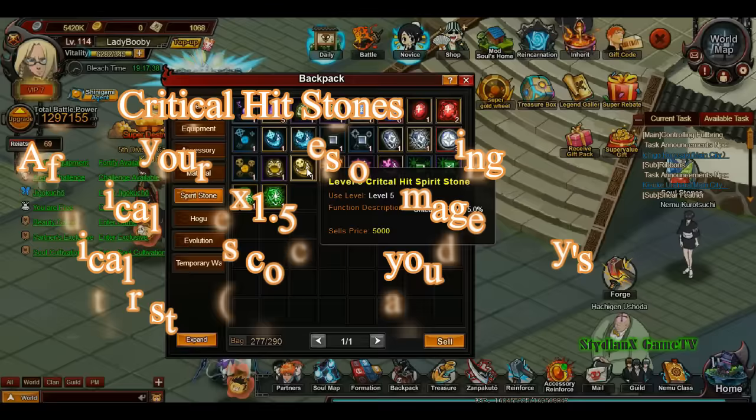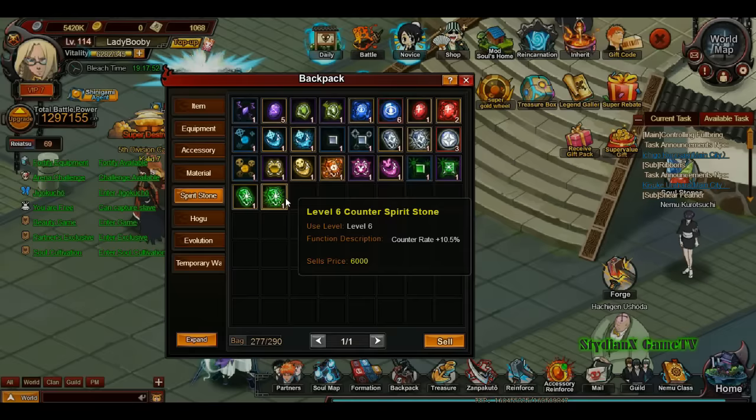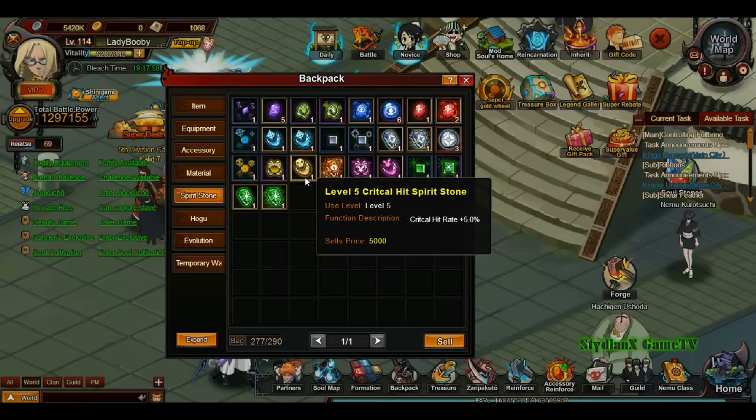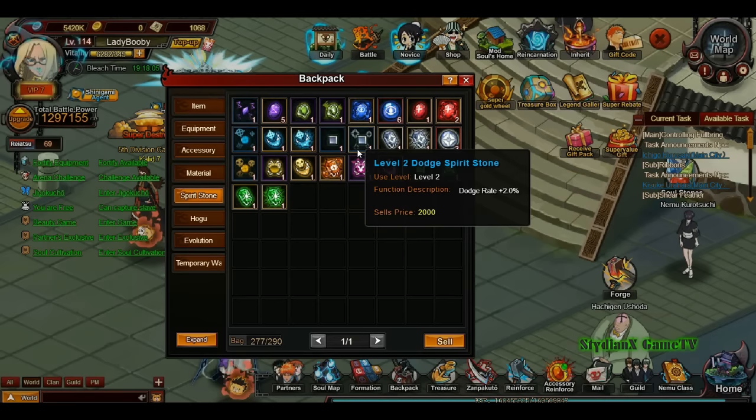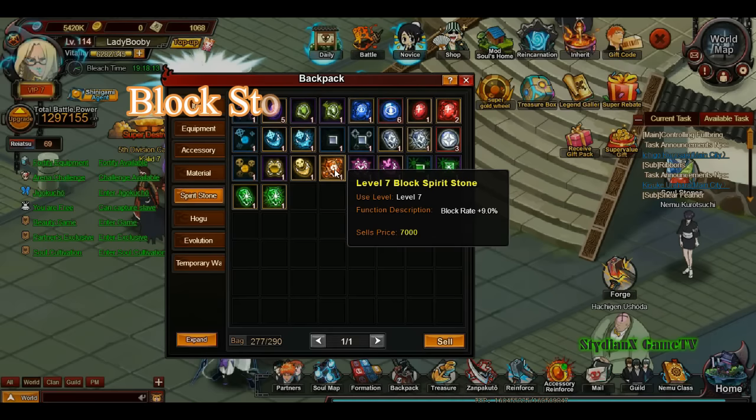Critical hit stones — it's given — they're for critical hit rate. This stone is countered by counter stones. So the more critical you have, the higher your crit rate; and the more counter the enemy has, the less chance you'll have a crit. Those two are always opposing each other, the same way hit stones and dodge stones counter each other.